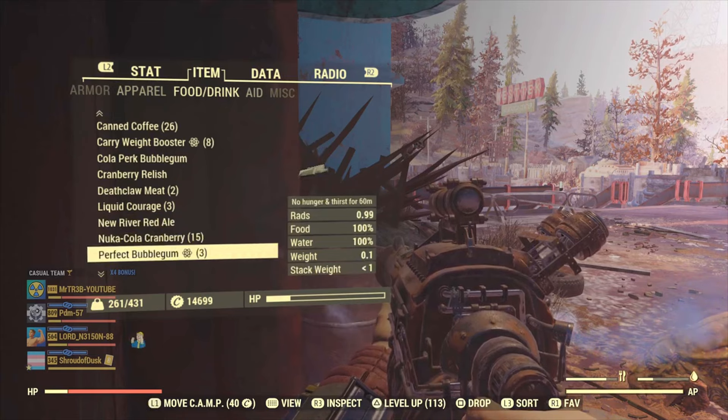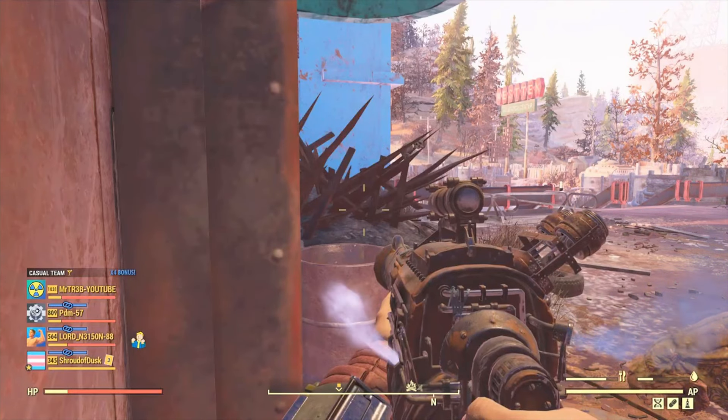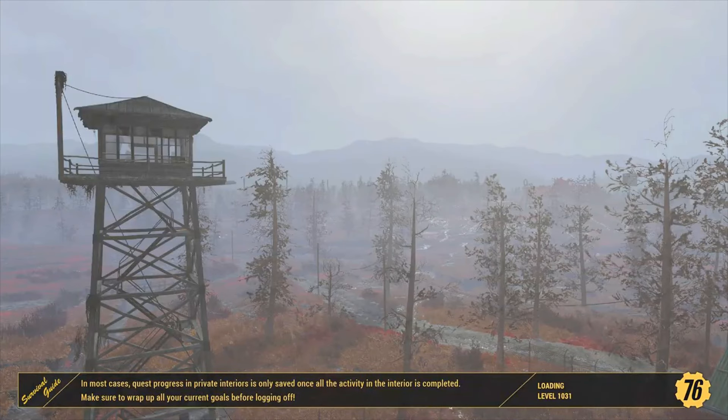I think with Nuka-Cola Cranberry as well — I'm sure there are other things you can do to make your character have even more intelligence and get more XP. Let us know in the comments how you do it.